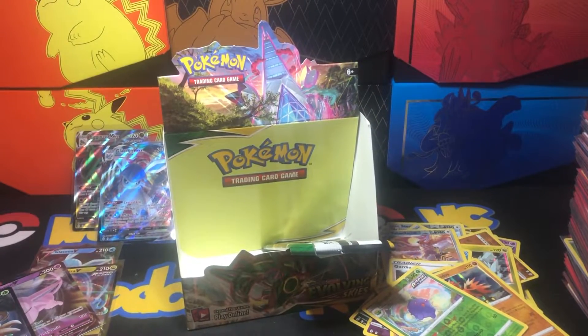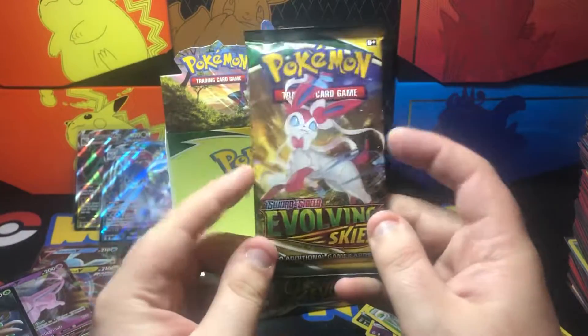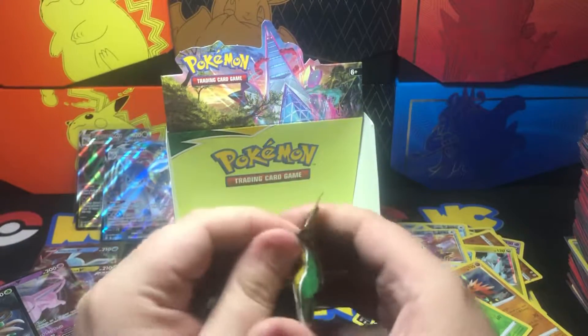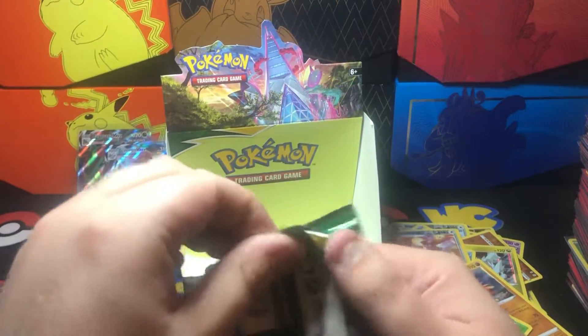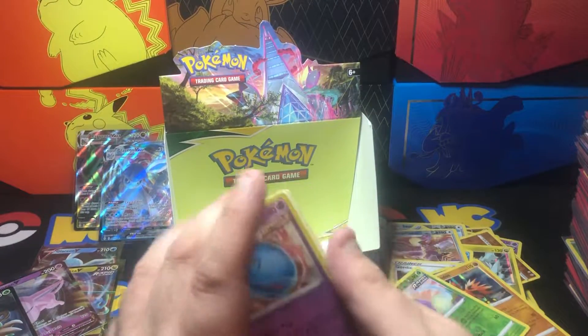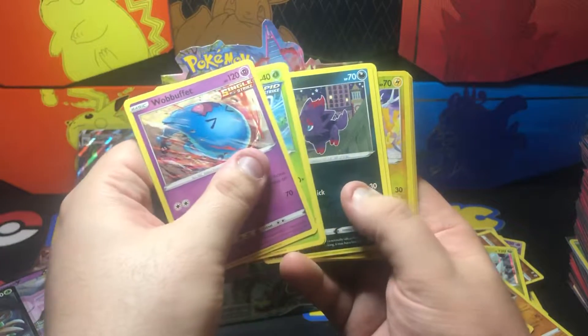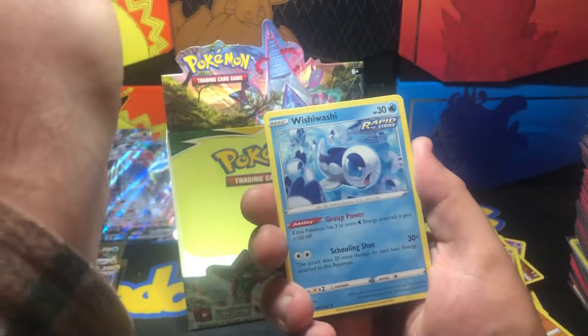And now ladies and gentlemen, I give you the last pack — hopefully the last pack of magic. Probably gonna be non-holo in here. May the Poké Gods give me something good. Emolga reverse, and the rare is non-holo Wishiwashi.